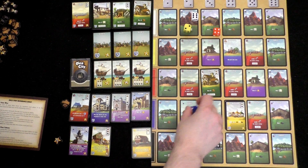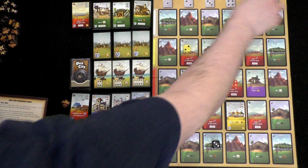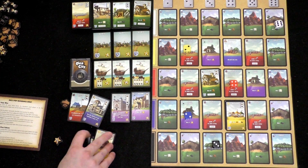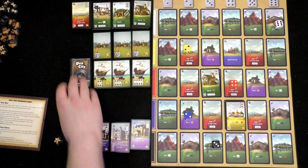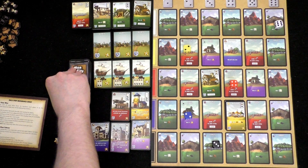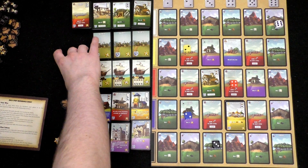Rolled a three, two, four, two, six. Now I have to remove all of these cards and slide these down. New cards coming in — I've got a mint, blacksmith, stables, and a well. Let's take a look at what we've got here and what we might want to go after.